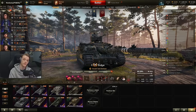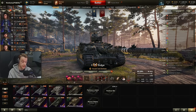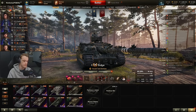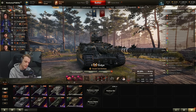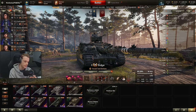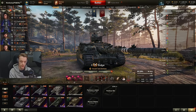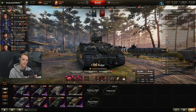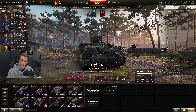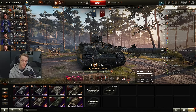Let's talk about the equipment choices on this vehicle. In my opinion, there is only one equipment choice, and that is HP, Turbo, Rammer. Some players may want to forgo the HP for vents; however, I don't really see the point, because this vehicle needs the HP because of the track health. Any turretless TD needs as much track health as it can possibly get — any tank in the game needs it — because the less chance of being perma-tracked, the better.